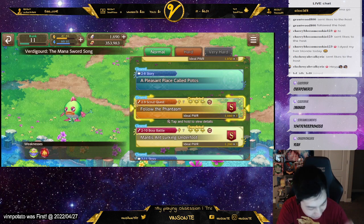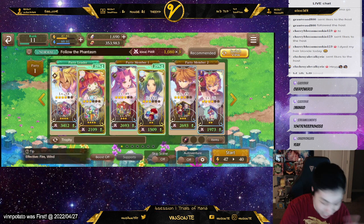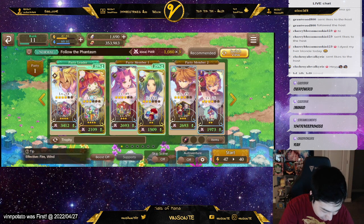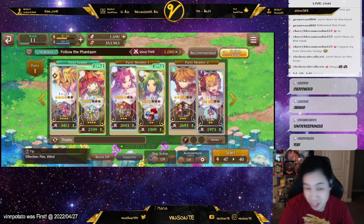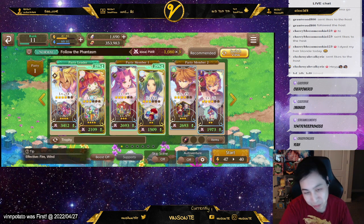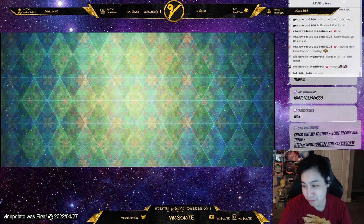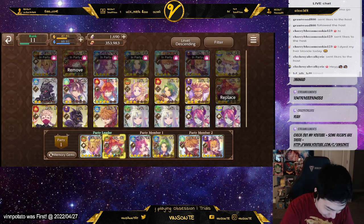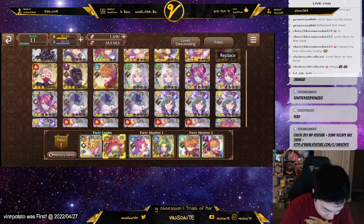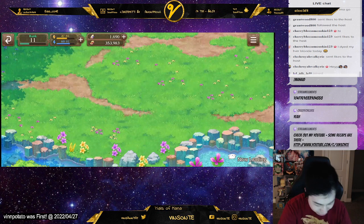In level 2-9, the scout quest to get the extra crystals requires you to bring a range unit. We all have a range unit that we got for free from the bingo mission and also as a pre-registration reward. You put Prim in the party — pretty much use the range unit — so I'm just gonna drop her in here just for this run.